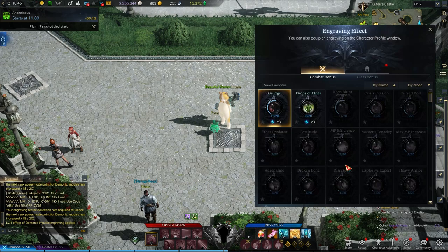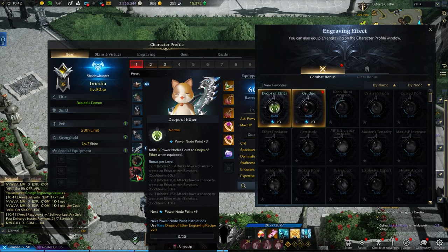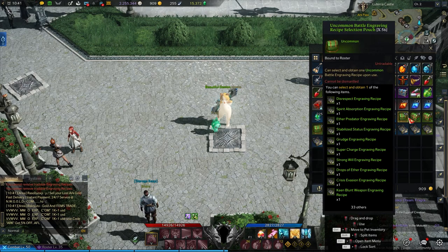If I want to upgrade this engraving ability, I'll need to start learning rare, or blue, engraving recipes to progress — and next, epic recipes, and lastly, legendary recipes. You can stack the same engraving ability twice for some extra nodes.